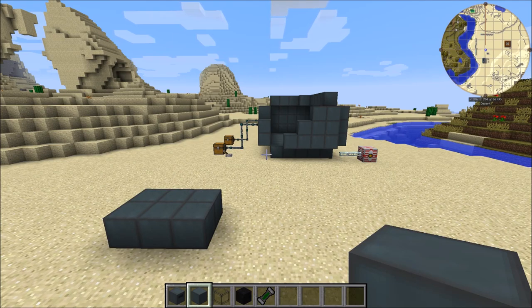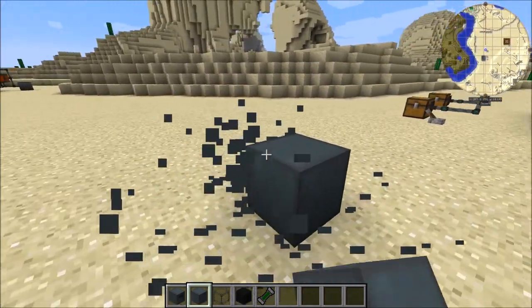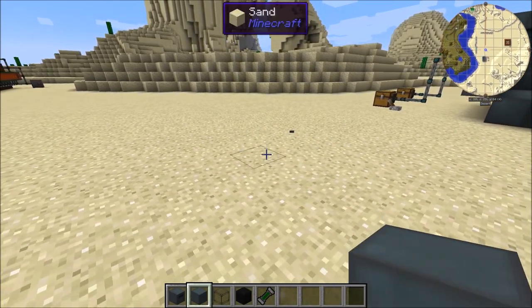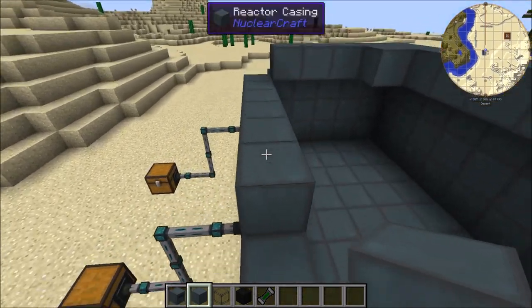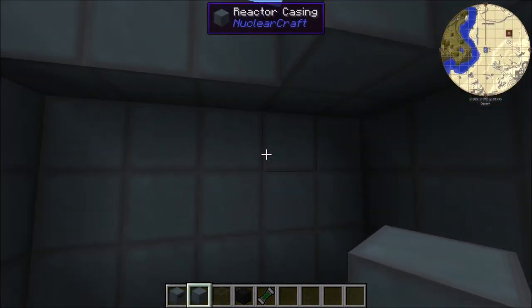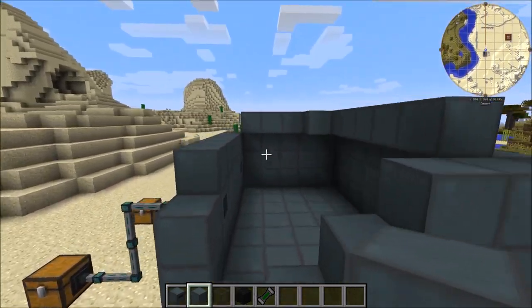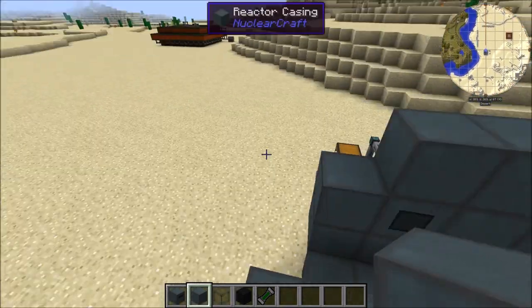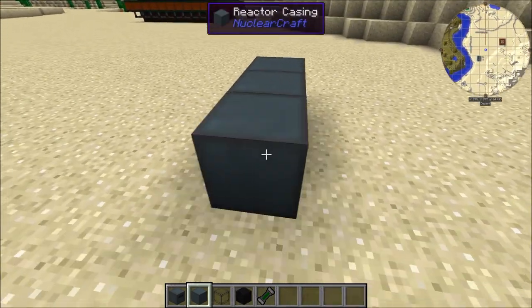It's actually pretty simple at the basics, but it starts to get a little bit more complicated. So we'll start with the basics and see where it takes us. First of all we want to actually just build our fission structure. A fission structure consists of a skeleton of reactor casing that envelops a hollow cuboid. I'm going to build a 3x2x2 reactor.